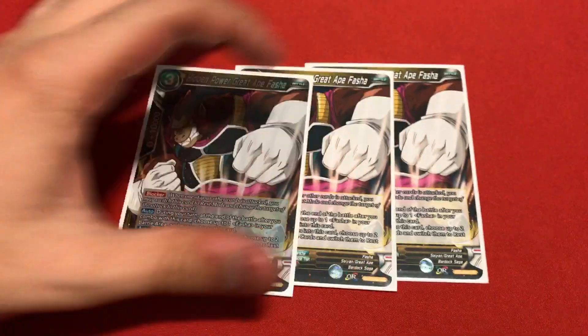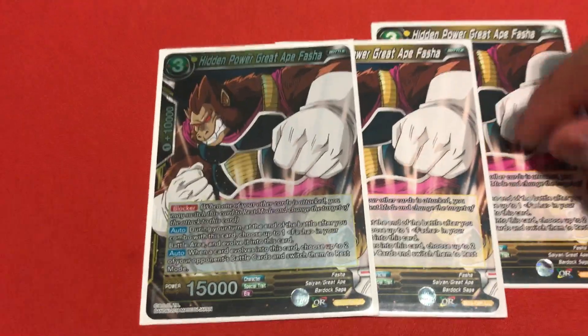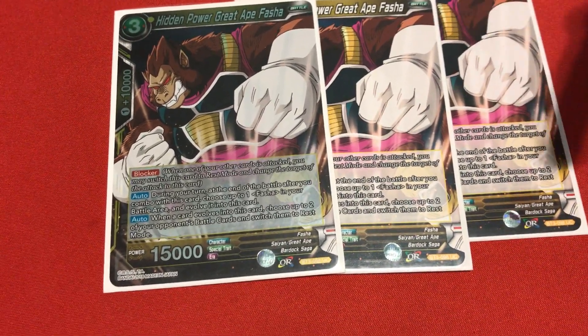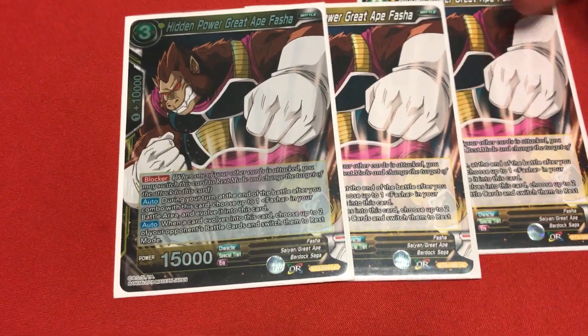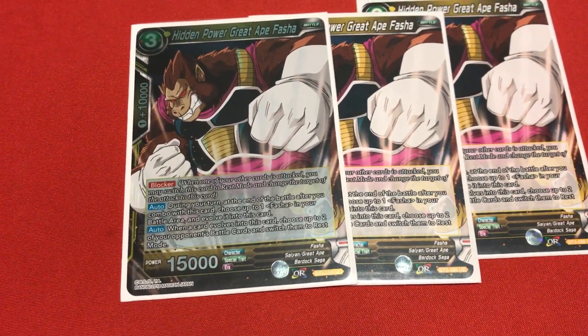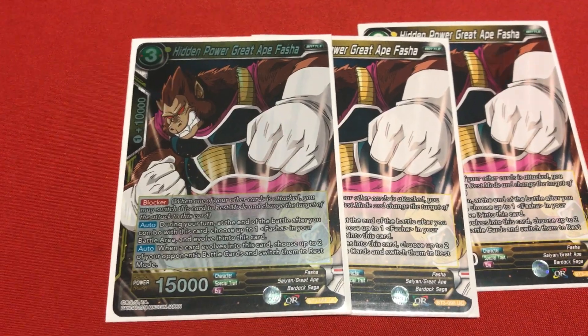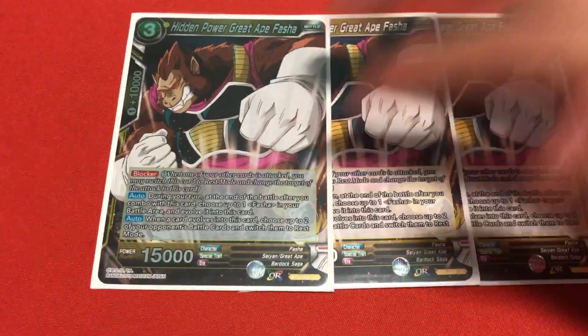Next, I'm running 3 copies of Hidden Power Great Ape Fasha. Fasha is a really good card. When you combo with this card, her effect reads: if you have a Fasha card in the field, evolve her to this Fasha without any cost, and her auto is: if you did evolve her, choose up to 2 of your opponent's battle cards and rest them - which helps you bring out Tora much easier. I love this card. Three copies of Fasha. Some people run 4 of Fasha and 4 of Tora, but I'm trying to keep things as consistent as possible.